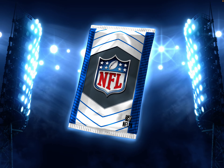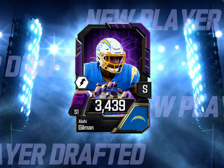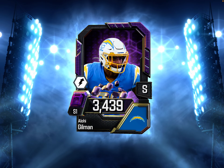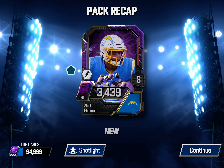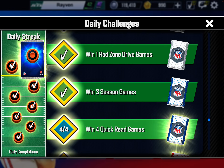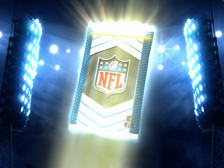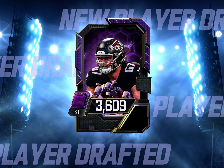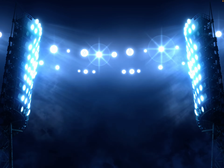Win three season games - this is a Sapphire Pack. We're going to get Alohi Gilman, safety for the Chargers. This is the first time I ever got him, and he's an Amethyst, which is great. Winning four quick read games is going to get us Drew Dahlman, center for the Falcons - and again, first time card.